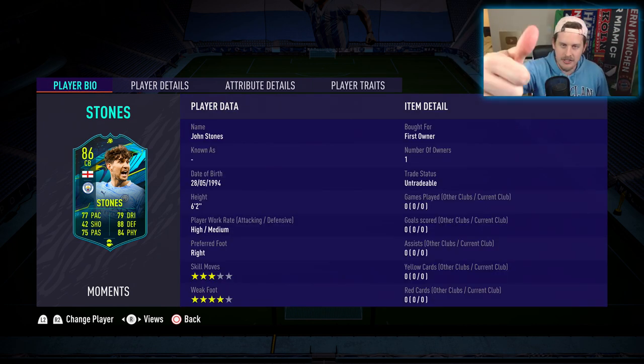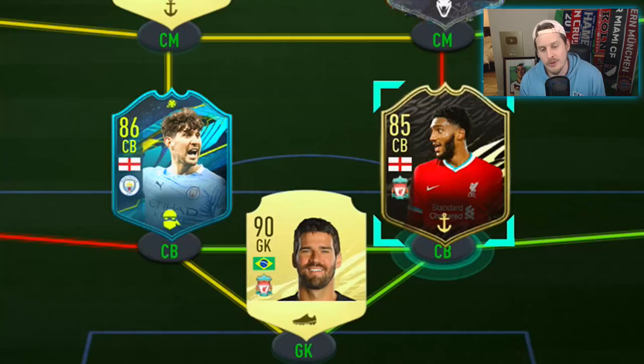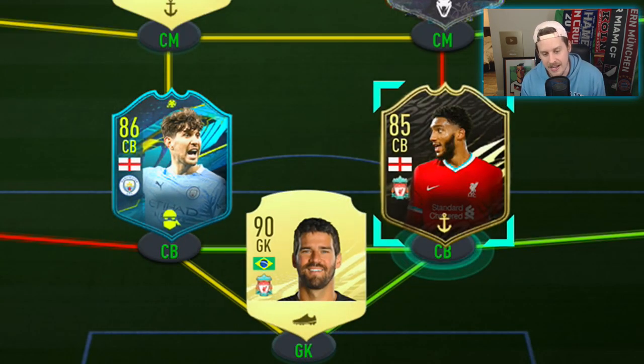Hopefully you guys are having a great Tuesday. Smash like on the video for this Episodia — for John Stones wearing a bunny outfit cracking up with Kyle Walker. If you guys are new to the channel, hit that subscribe button. We're throwing him into a squad with Joe Gomez — the guy everyone's comparing him to, even though this 85-rated Joe Gomez card is literally triple the price.